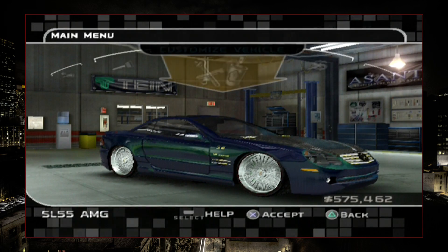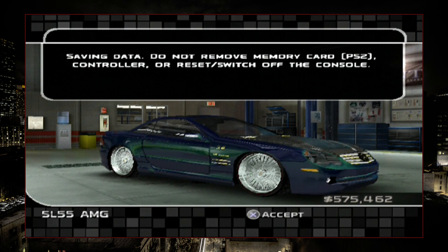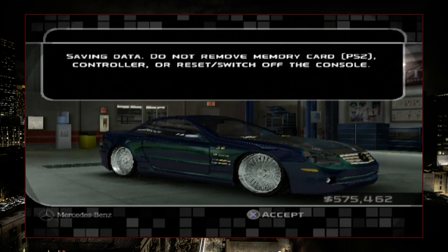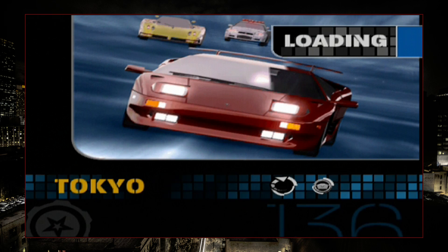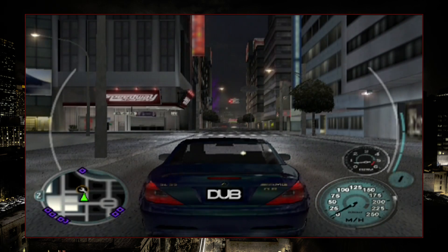For the HUD, let's keep the theme and go blue. I think that's going to do it. I already had the performance upgrades — the only thing you can upgrade on this car is nitrous. I know that was a long part of the video, but we're just going to be doing challenge races and showing off the SL55. It'll probably run almost 20 minutes or something like that.